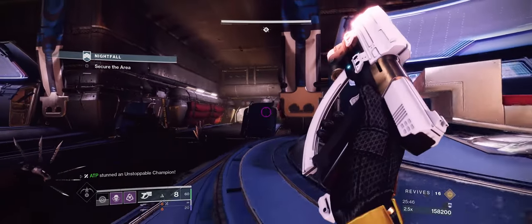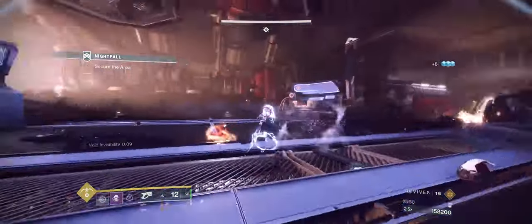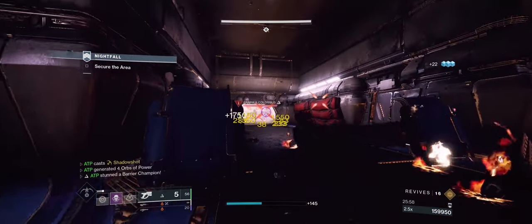The only thing that can wipe me before I get to the boss is this Barrier Colossus. I've got my tether, and I know I want it for the boss fight — so I should tether. There it is. Tether. And now I can use that tether to just run everything else over.